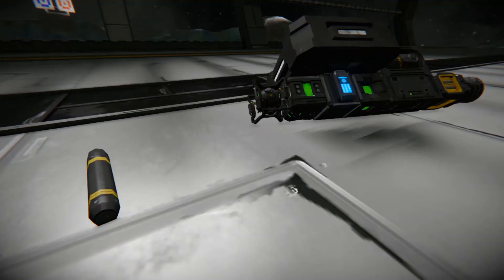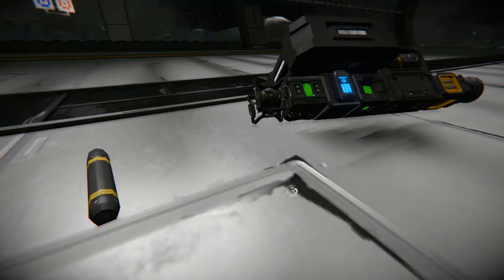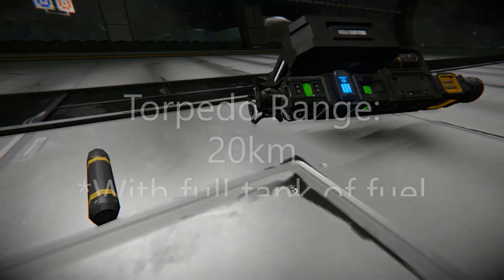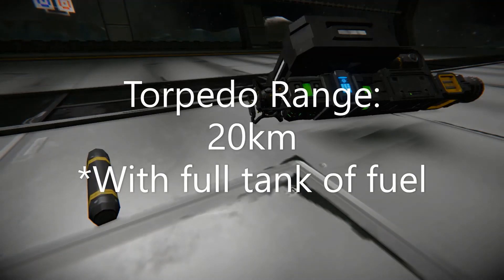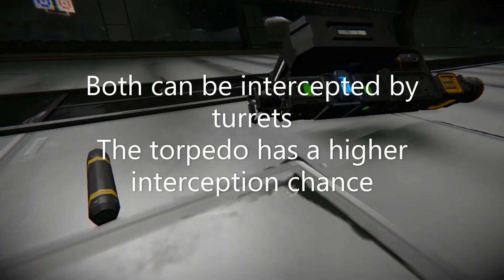In terms of range, the missile is fixed at 800 meters, where the torpedo can go far beyond that. Given a full tank of fuel, it will run for about 20 kilometers before running out of fuel. However, this range is varied on planets given elevation and angle. In terms of interception, the missile can be intercepted, however the torpedo has a higher chance of being intercepted given it is considered a small ship.